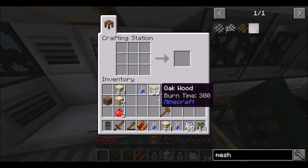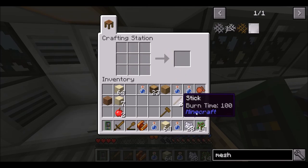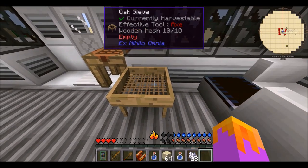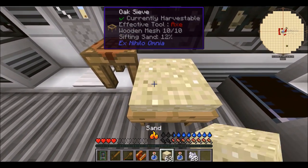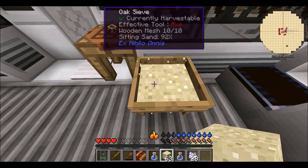So we just go — woomp, woomp, woomp, done. And I assume we just go — dink. There we go. So they changed the sieve up a little bit, but that's okay. That makes sense. Works really well too.